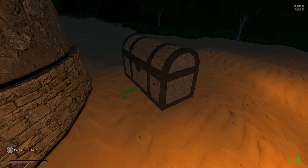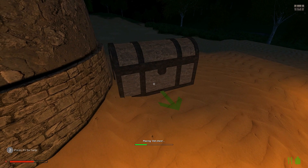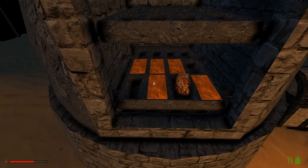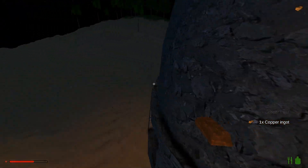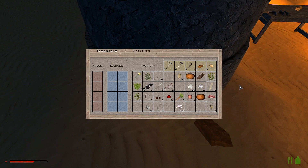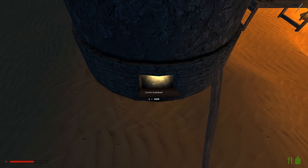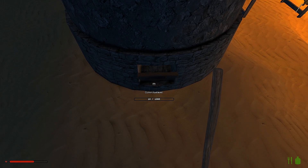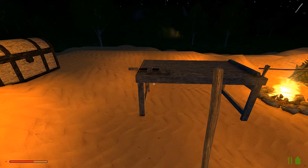Looks like our fire went out again. We'll put the chest by the smelter so we know where our stuff's at. All but the one I was messing with — feels kind of bad. We'll keep putting more sticks in there — taking it out probably reset it. So now we got copper!